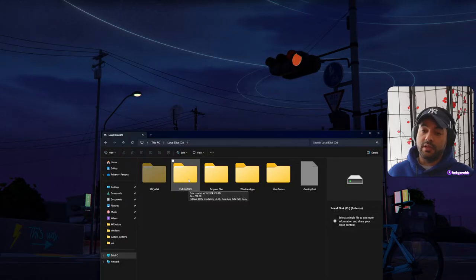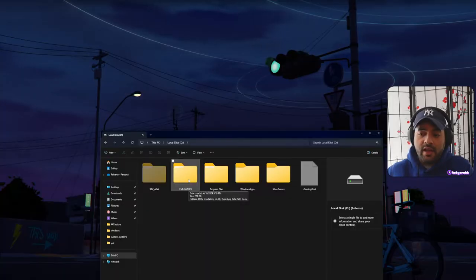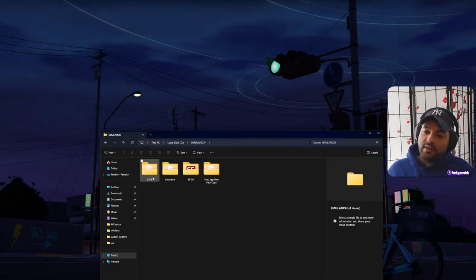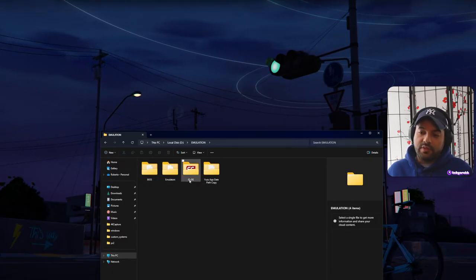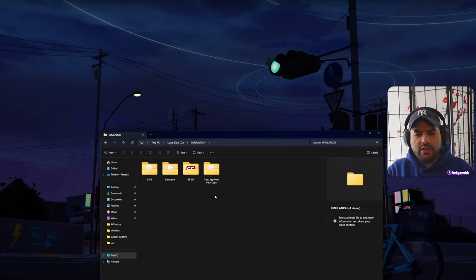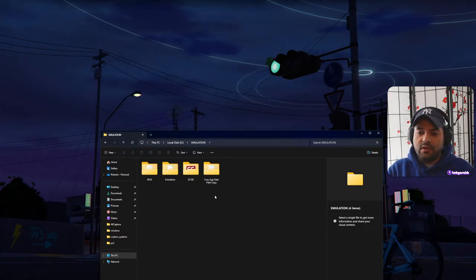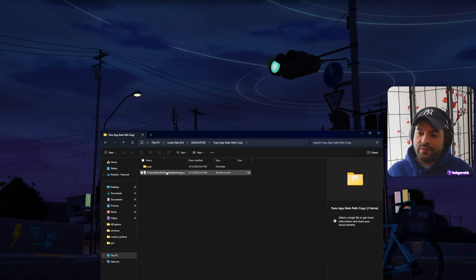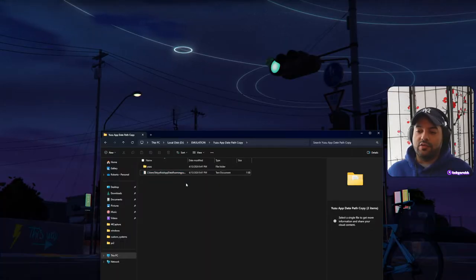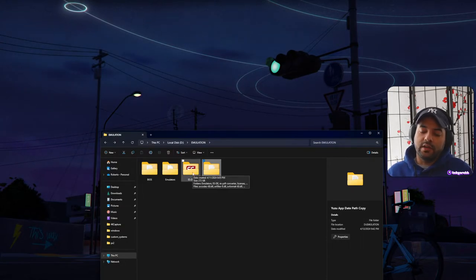I created an emulation folder and as you can see it's pretty big because I have a lot of games. The way I set it up is that I can copy this folder, add it to an external drive, and transfer it to any of my PCs and install Emulation Station pretty easily. I have the BIOSes in one folder, the emulators in one folder, and Emulation Station in one folder. Yuzu works a little differently — you need to go into AppData, roaming, and Yuzu and place the required folder there. That's how you get Yuzu to work when transferring to another PC.